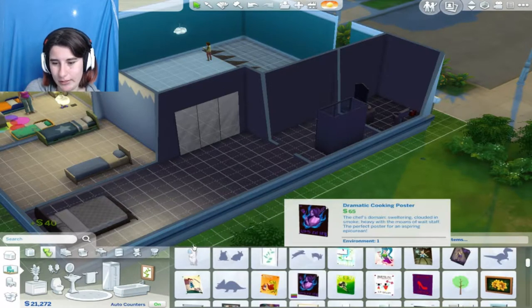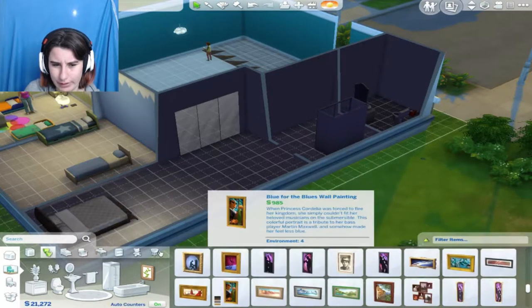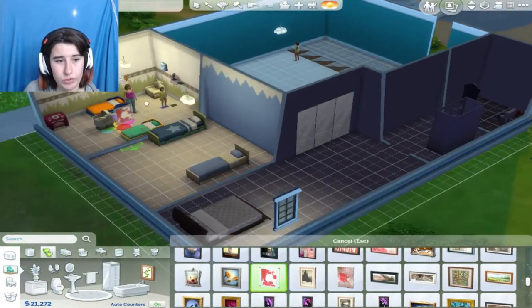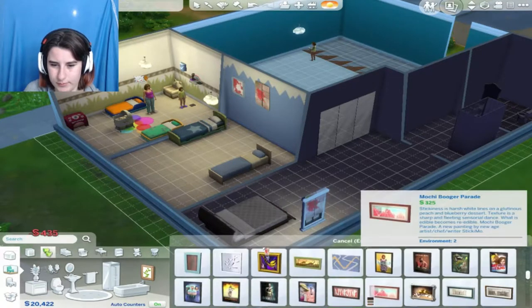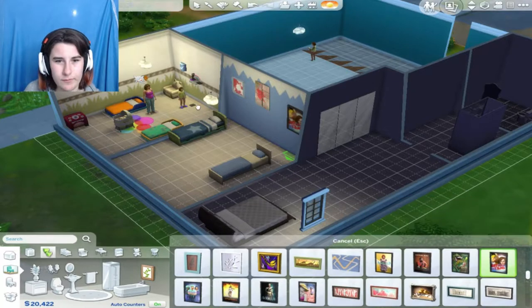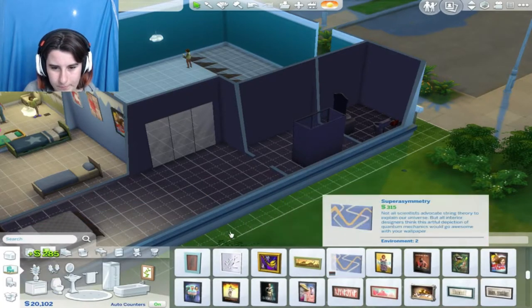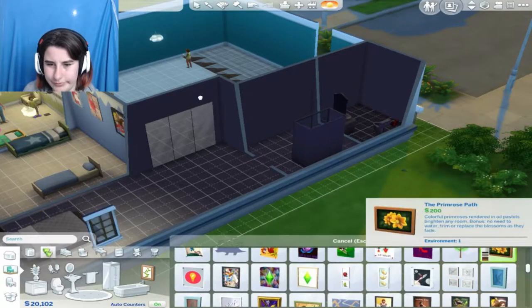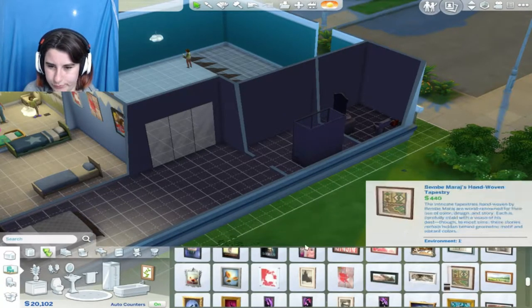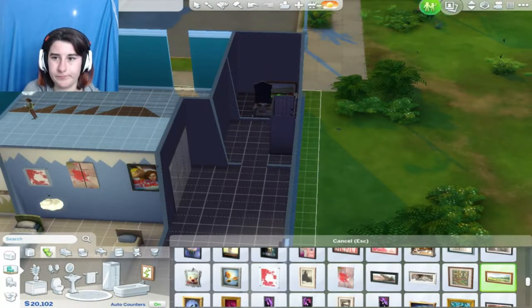We'll put some nice decor in this one because it's like a bathroom. I have zero idea what bathroom decor is. That's kind of pretty. Oh no, that'd be cool in the kids room because I feel like they would have like artsy stuff like this. We'll give them that just because — oh that's very, I wish you were bigger. Never mind, I don't want you — I want something like a big artwork that looks really cool but it's also really simple. Does that exist? Apparently not. You're cool, all right, we will put you there.